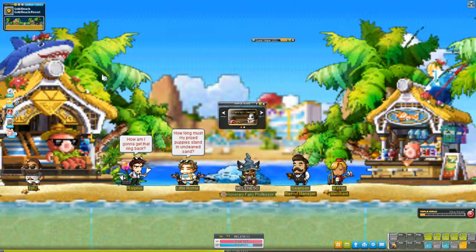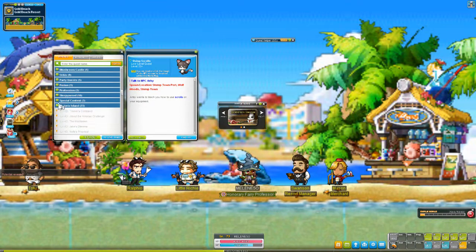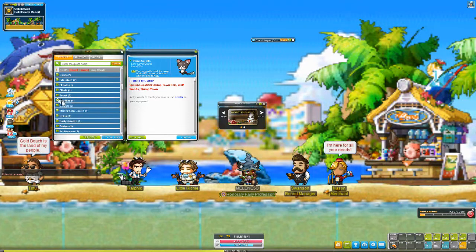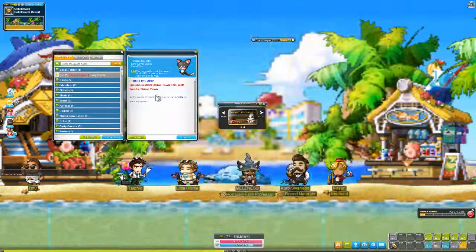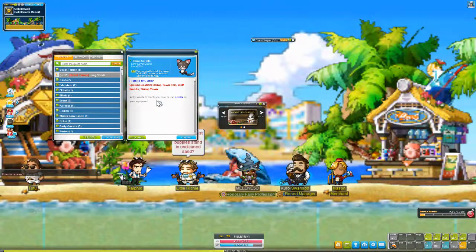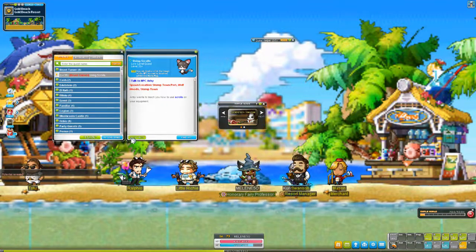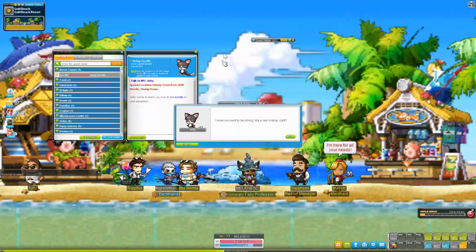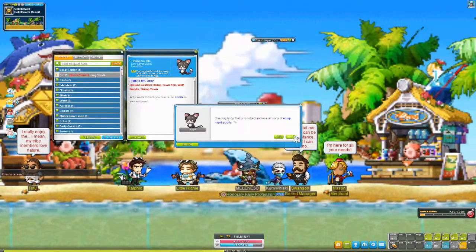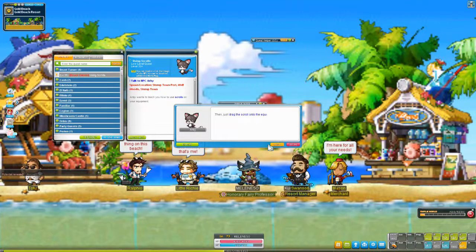So let's see what we need to do to get our job advancement. Maybe we'll check the quest log. There are so many open quests to do. Beast Saber — talk to Arby. So we need to go to Stumptown. That quest is just teaching us how to use scrolls though, so let's accept it. 'I know you want to be strong like a real champ — one way to do this is to collect and use all sorts of equipment and scrolls.' Let's accept that.